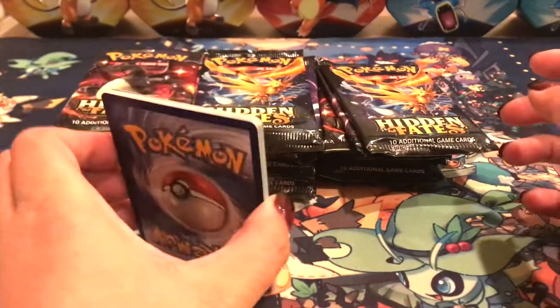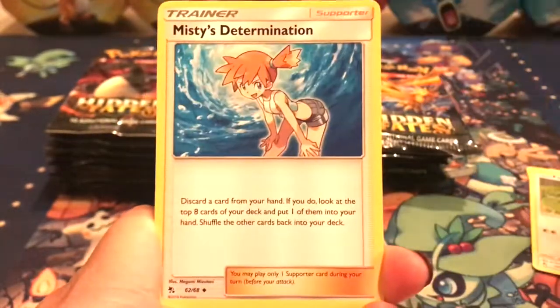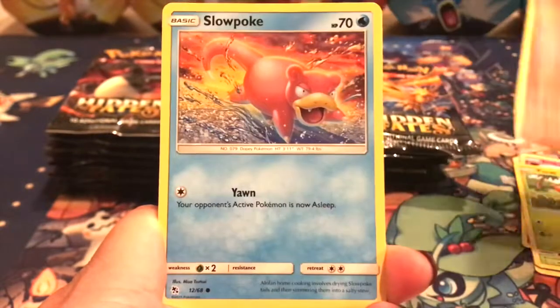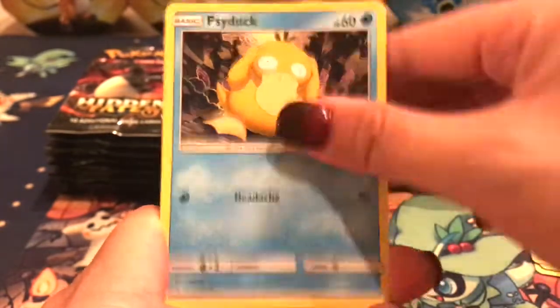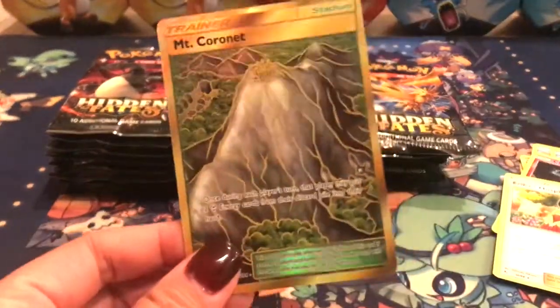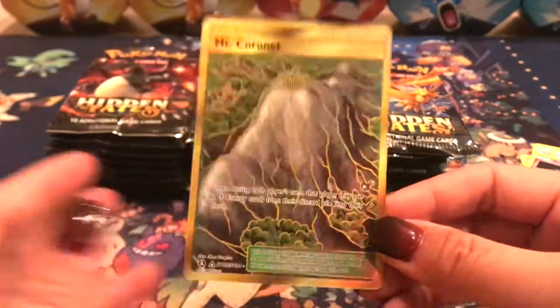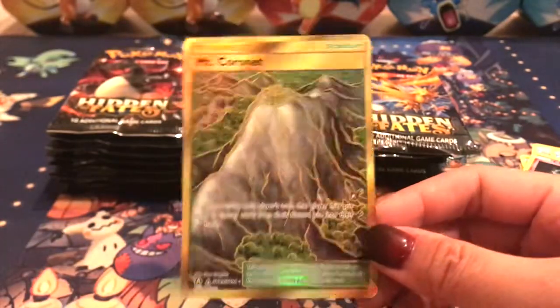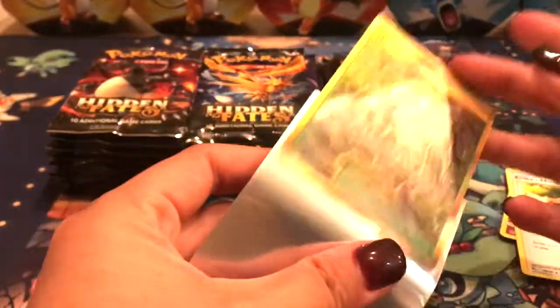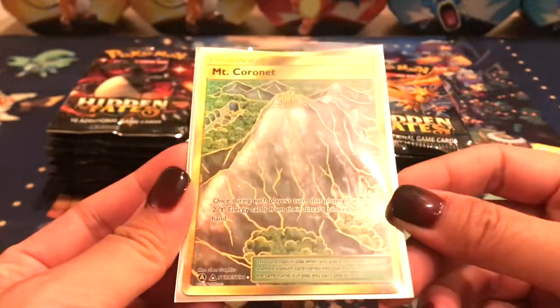Let's see. We got fire — oh, fairy. Okay, we got a Far-fetched, Misty's Determination, Jinx, Paris, Charmander, Slowpoke, a Psyduck, Clefairy. Oh, Mount Cornet and Erica's Hospitality — nice. I don't have this in English, which is super cool. I did get the Shrine of Punishment last time, but this is awesome.